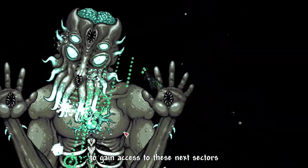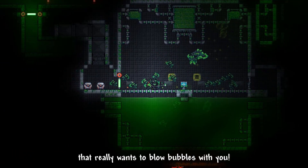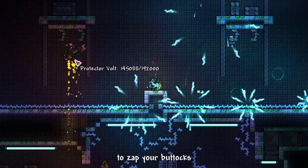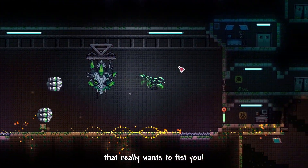You need to defeat Moon Lord to gain access to these next sectors. The fourth mini boss is Blisterface, a goldfish that really wants to blow bubbles with you. Then Protector Vault, a giant robot that uses a tesla cannon to zap your buttocks. And the last mini boss, the Maze Project, a massive incomplete water machine that really wants to fist you.